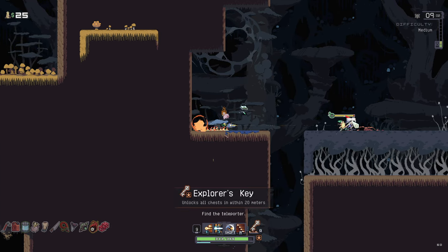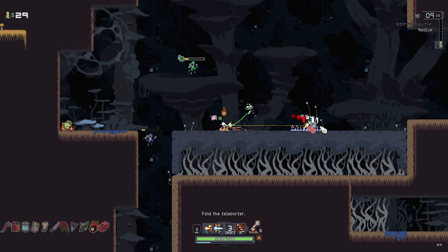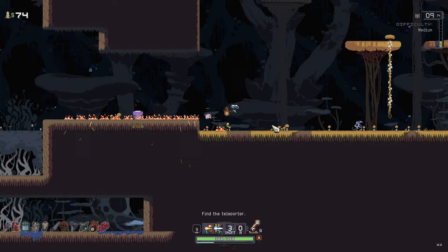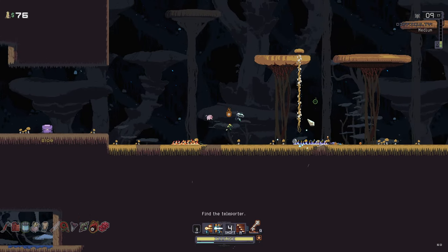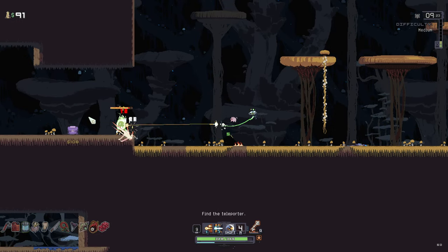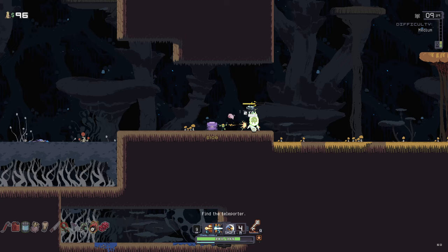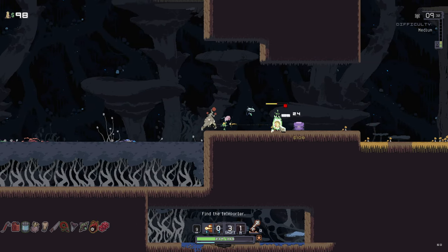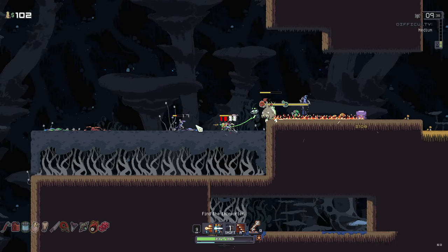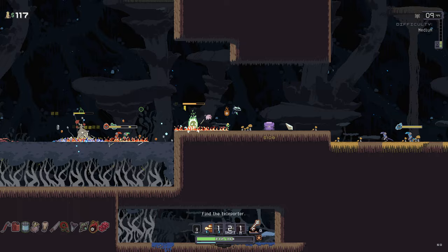We got ourselves a new active item — being able to unlock everything seems so much better than the Fruit to me. Realistically we want to use it in an area that has multiple chests though — one chest isn't really worth it. I find it really hard as this character to actually aim in the right direction. I was firing in two different directions — what the hell happened? Maybe it's because I'm on mouse controls.